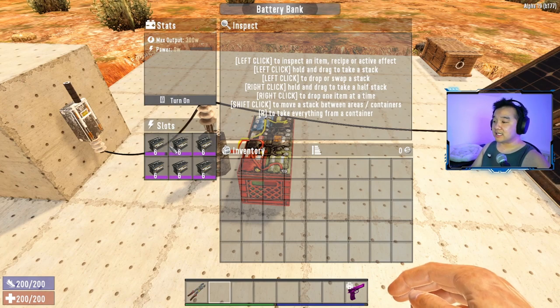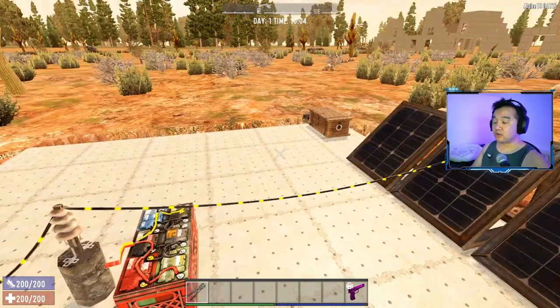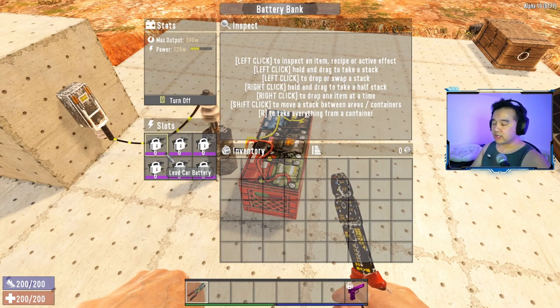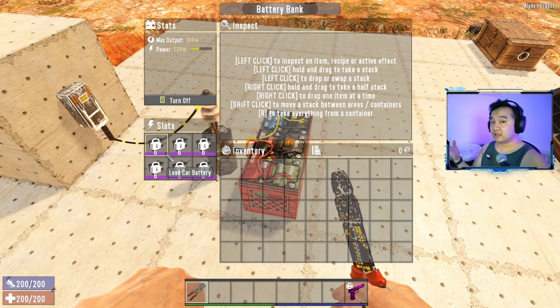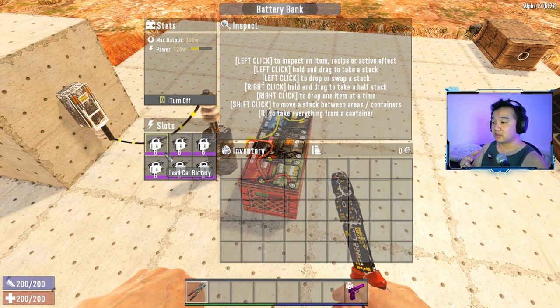The battery bank produces a maximum of 300 watts and needs T6 lead batteries - you can use lower tiers but the lower the quality, the less power it produces. What you can do is link the solar bank to the battery bank. Over time the battery bank will reduce in durability when running, so I'll time-lapse this so you can see the battery draining and then show you how to recharge them using the solar bank.